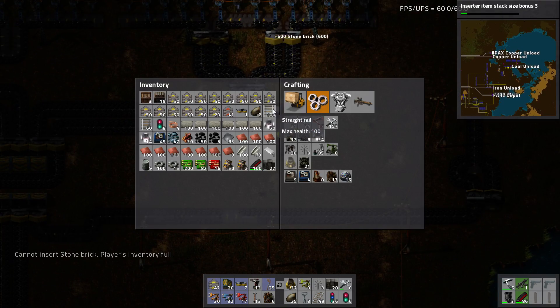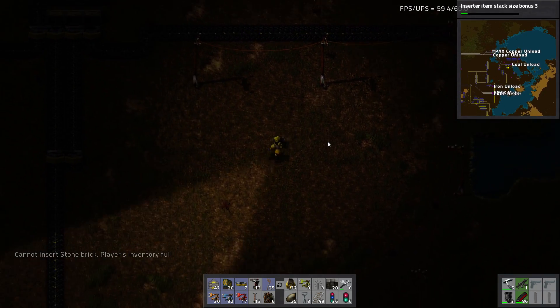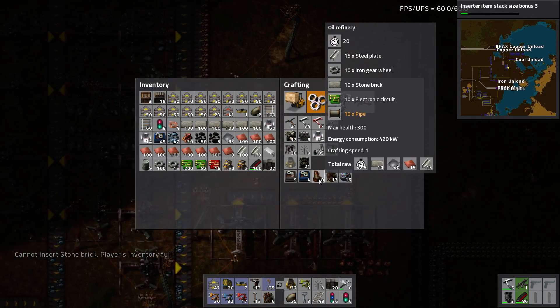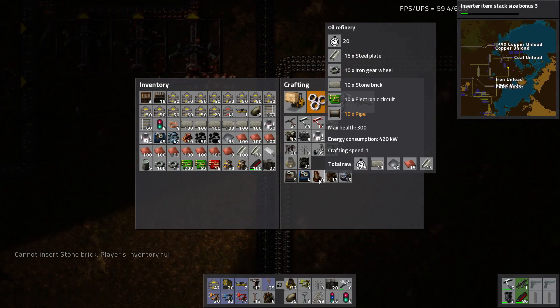Let's bring it in like so. There's my stone chest, but I don't have enough inventory space to hold everything. I need like maybe three more of these - one, two, and three. Those will take some time.